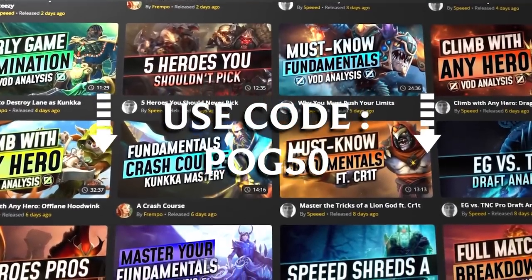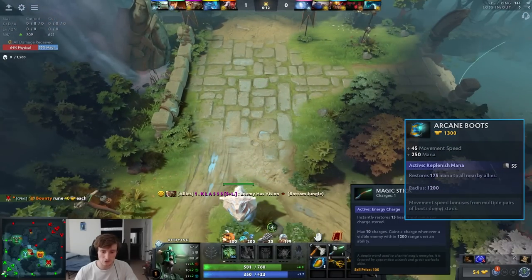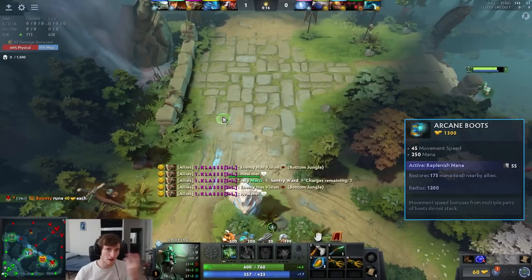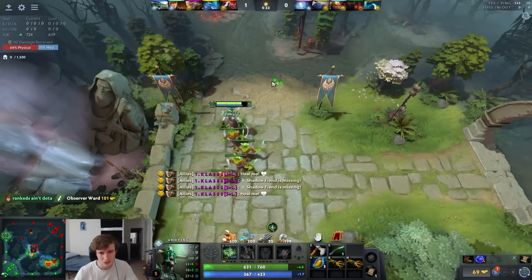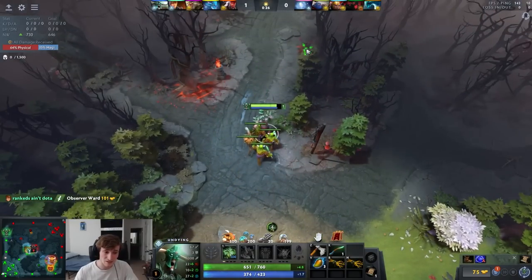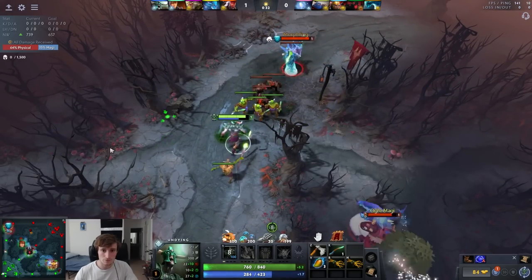I'm gonna pick up a set of tangos and then rush the mana boots — this is personally my favorite build. I go three mangoes and a stick, which really helps with mana pool as well as early sustain. In the past I've done builds revolving around two gauntlets of strength and ring of protection into soul ring rush, but that hurts your HP pool. Even though decay heals you, I like to max soul rip and it's still a bit hard to sustain popping soul ring, so we're not going that route.